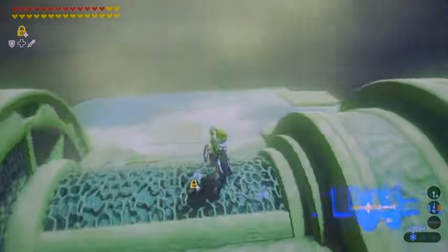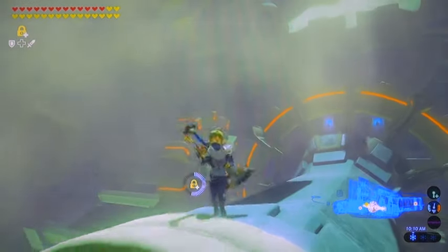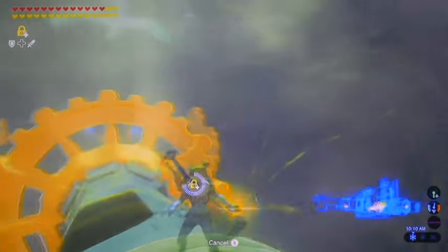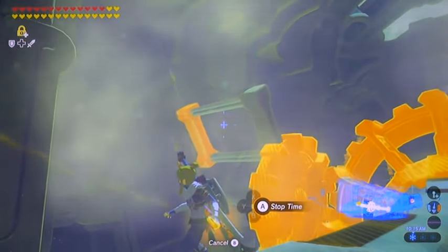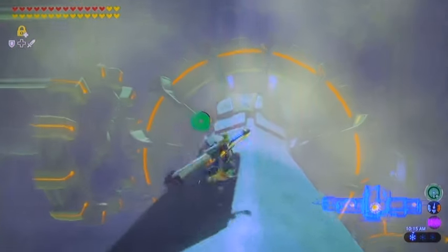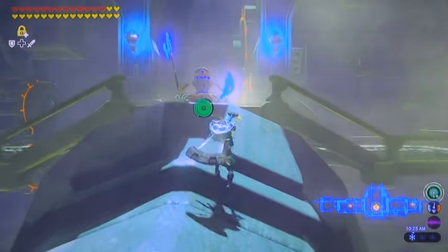That chest is cleared. I do believe there's another — let me get my bearings. It's on the back side of the room. So just simply walk across this big giant shaft here in the middle. You're going to have another Guardian to deal with.